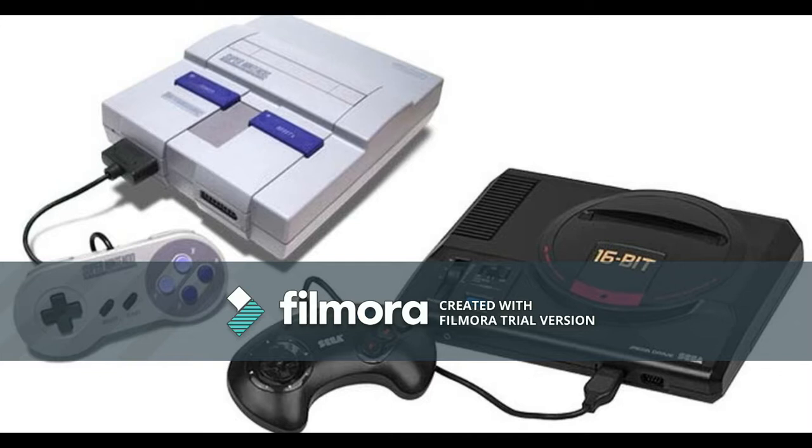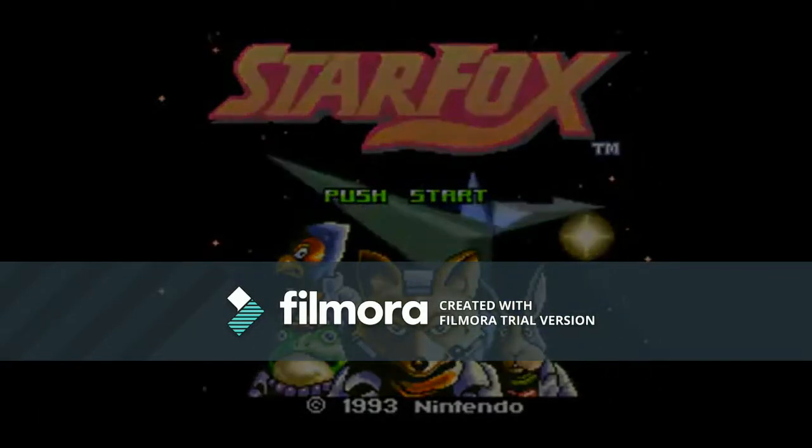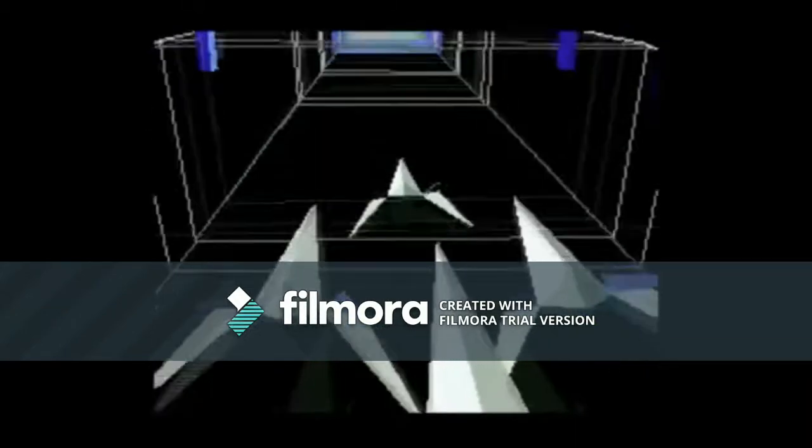Let's start off with Star Fox for the Super Nintendo. Here's the game cartridge for Star Fox. Unlike most Super Nintendo cartridges, they added two chips at both ends of the cartridge — the FX chip to produce graphic performance. The FX chip was mainly known for tricking you into believing you got 3D.